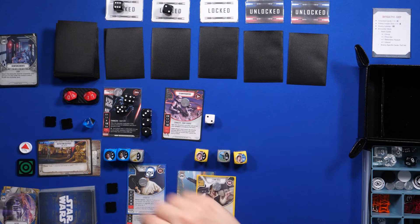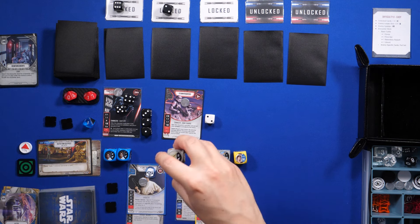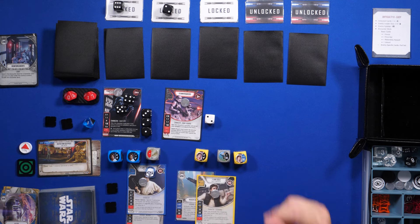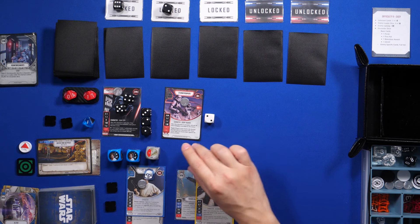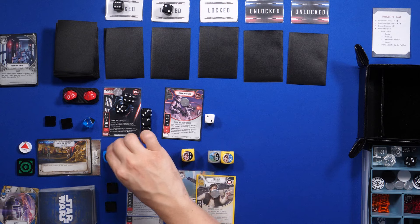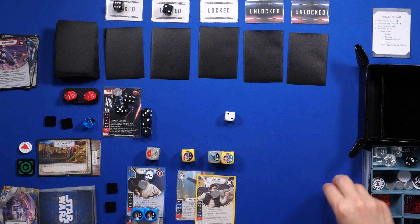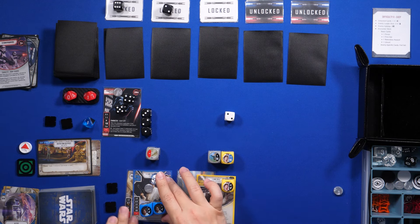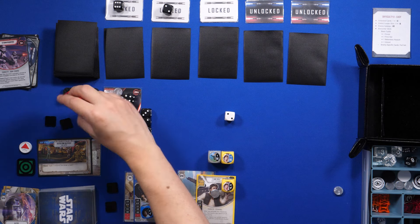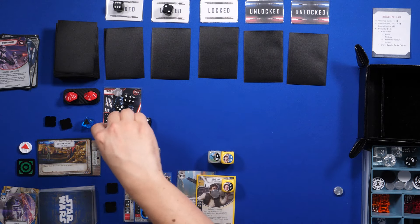Now Vader will resolve his four: deal two unblockable damage to one of my characters unless I turn one of my dice to a blank side — I'll just turn this one, that's fine. That was Vader's turn. Now my turn — I'll resolve these ranged dice: three against the Stormtrooper. It has taunt so I'm forced to resolve damage against the Stormtrooper first. That eliminates it. That leaves me with one ranged die, and I'll resolve two against Vader — so he goes to two damage. On their turn Vader resolves his three, which is one resource, so he gains one resource.